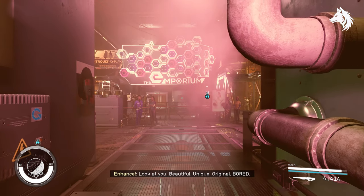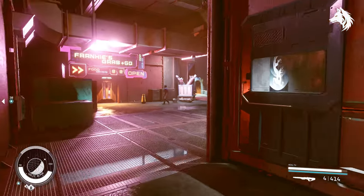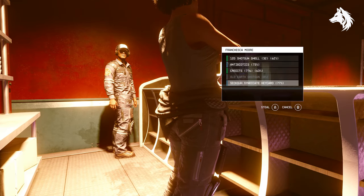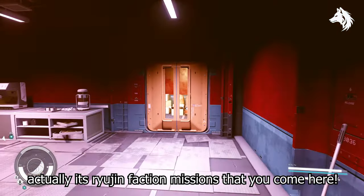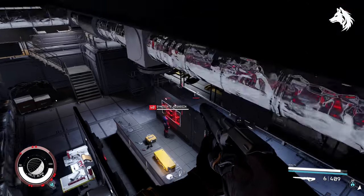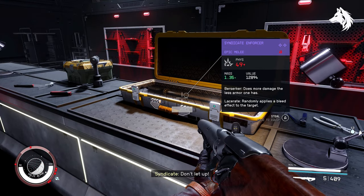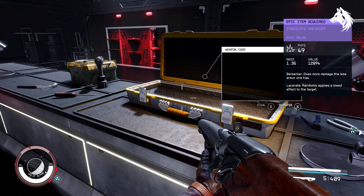Next we have a unique katana called Syndicate Enforcer. This is found at Frankie's Grab and Go in Ebstown in Neon. You can either steal the key from Frankie, or you can start the Syndicate Gang questline — although it is bugged, if you can do it you will go here as part of those missions so you won't have to steal anything. To get the weapon you will have to steal it, but check out my previous video about how to get rid of stolen items so you can do that for this weapon.